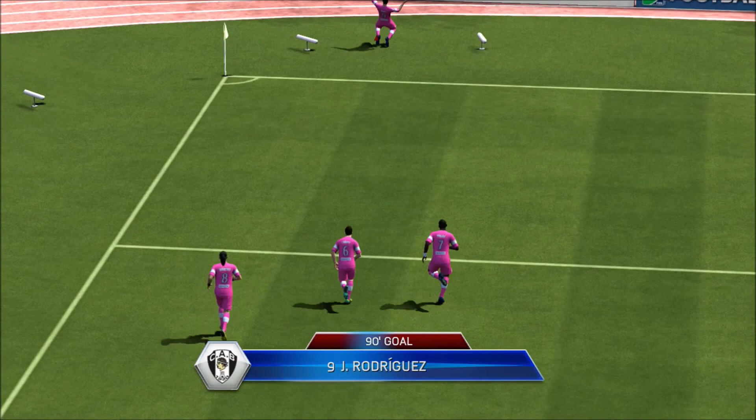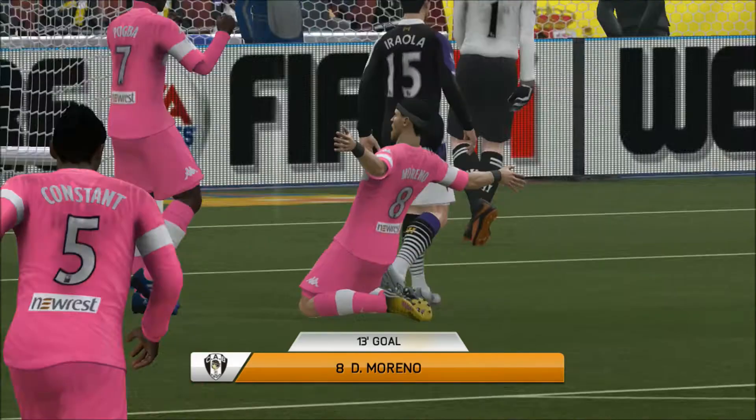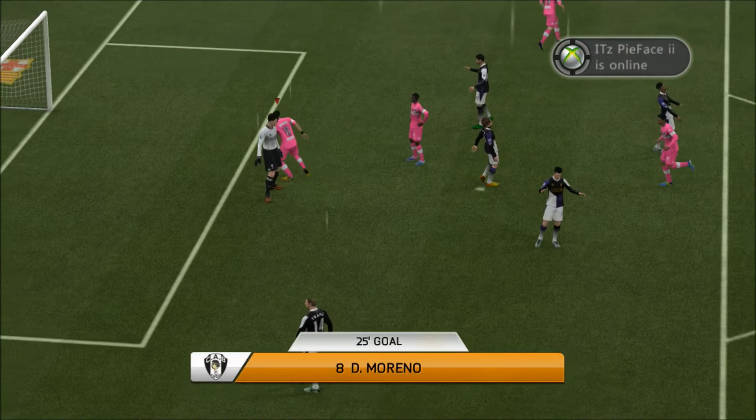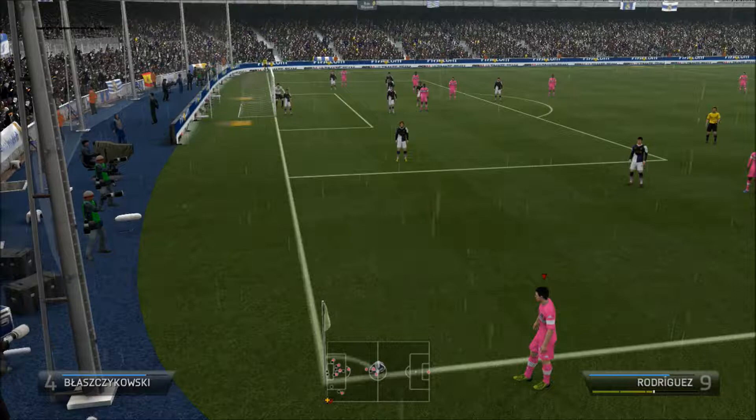I'd make sure I had him in a two up front, and I'd recommend using a Barbosa with him because he's tall, pacey, physical, can head a ball, and they're both Colombians. So it's a good way to get chemistry. It also makes it a little bit easier to build your team around because he doesn't really come from the best of divisions — pretty sure it's a Colombian first division — so it will be tough to make squads with him.